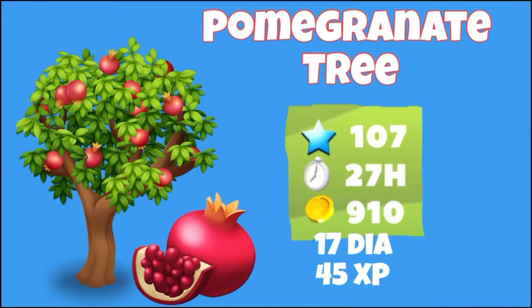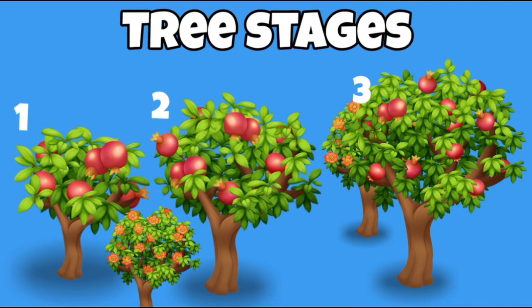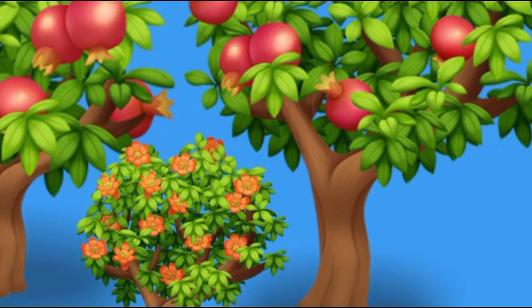This tree is going to unlock at level 107. It's going to take one day and three hours, or 27 hours, to grow. And it's going to cost you 9,100 coins, which I think is going to be the most expensive tree in the game. You can also spend 17 diamonds if you want to speed up its growth, and it's going to give you 45 XP. Here are the tree stages: starting from the left corner, you can see how your pomegranate tree looks when you've just purchased it, once it completes its first growth. Then on number two you have its medium stage, and then finally it completely grows into this gorgeous looking big tree. If you have a close look at the bottom, you can also see its flower stage, which looks very beautiful.